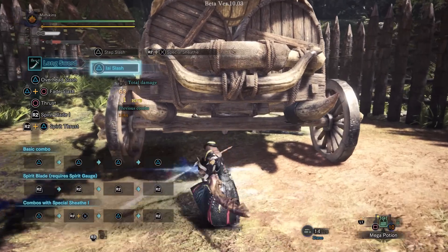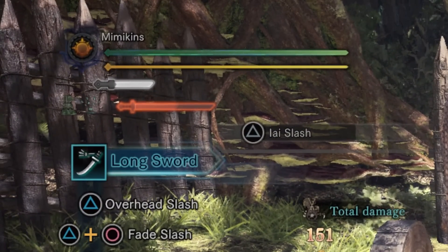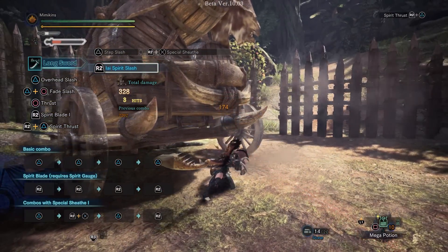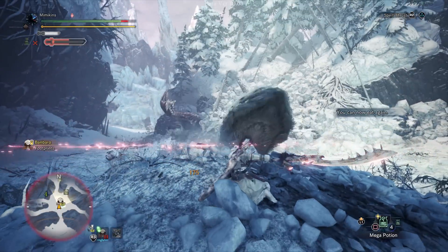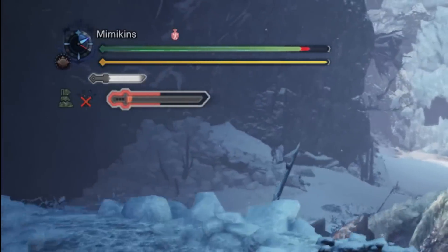The Iai Slash causes your Spirit Gauge to automatically increase when it connects, making building and maintaining the Spirit Meter much easier. The Iai Spirit Slash performs an attack which deals good damage. This attack consumes one level of Spirit Gauge unless you perfectly time it with a monster attack, in which case you keep your Spirit Gauge. It's like a counter that rewards good gameplay.